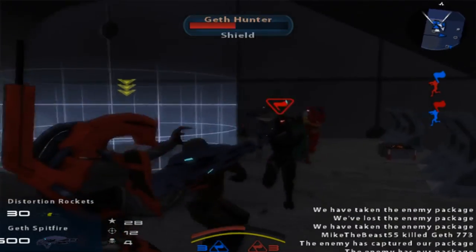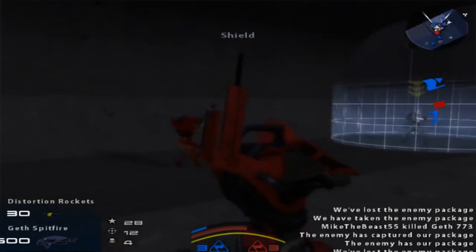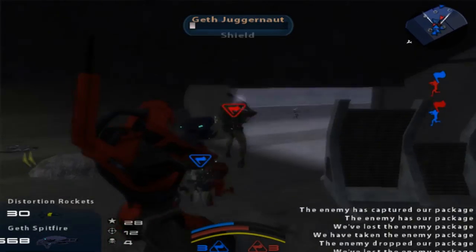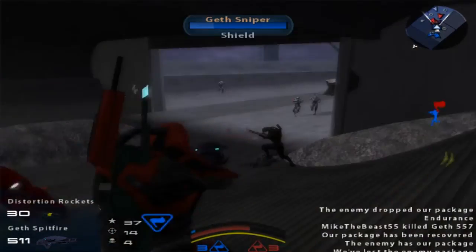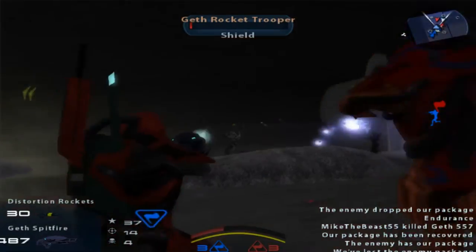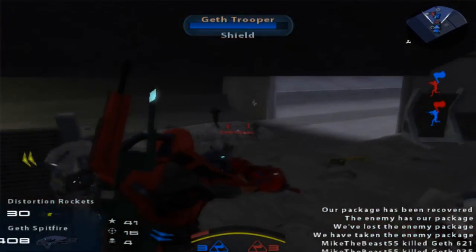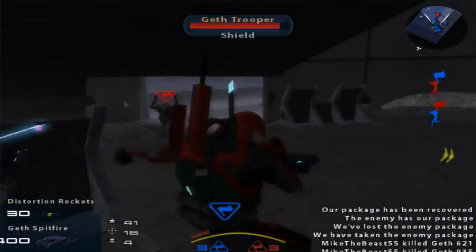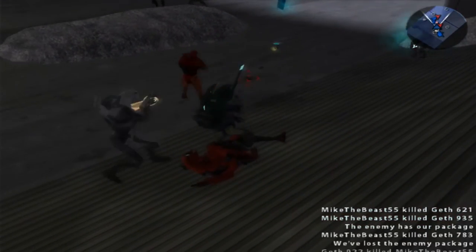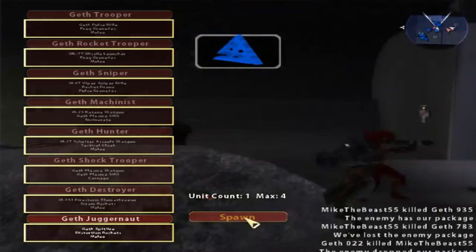The data has been lost to ground units. Enemy units have lost the package. Data is unsecured. Package in possession of enemy units. Hostile forces no longer holding. I killed one of them. The package has been secured by friendly units. The package is carried by friendly units. The data has been lost to ground units.